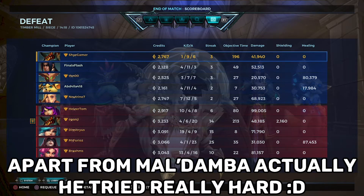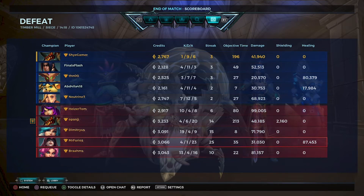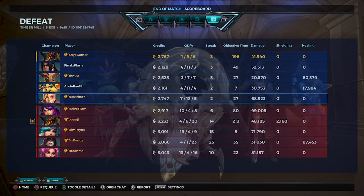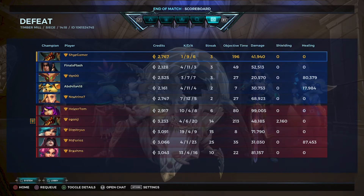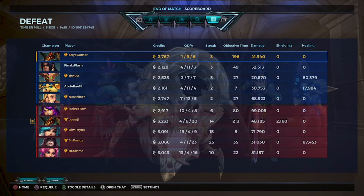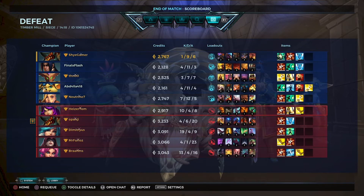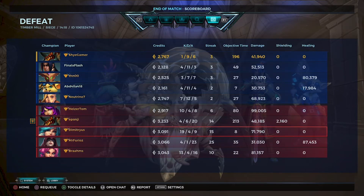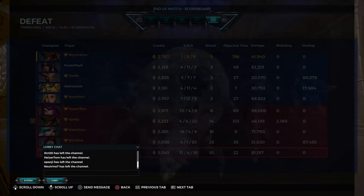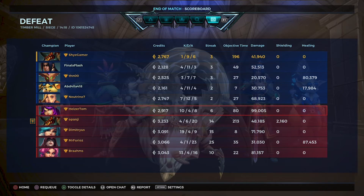From the stats we definitely underperformed — we weren't that good at all and we struggled a lot. No one on our side did well, while their team did really well. Cerys was good with heals, even though Maldamba healed pretty well, it was undermined by Cauterize. Pip barely healed at all — I didn't even know he was going mega potions. Sky did amazing, the enemy Yagorath did great, Evie went 19-4 — a really good score. Our team was outmatched by a hundred miles.